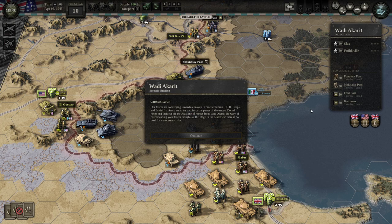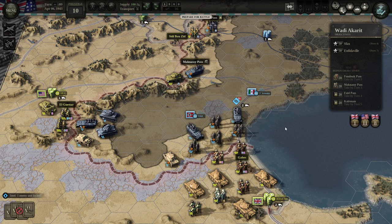Here's our briefing. Our forces are converging towards a link-up in central Tunisia. U.S. 2nd Corps and British 1st Army are to try and force the passes of the eastern dorsal range and then cut off the axis line of retreat from Wadi Akharit. Be wary of overextending your forces — at this stage in the Desert War, there is no need for unnecessary risks.